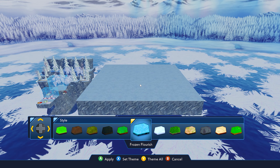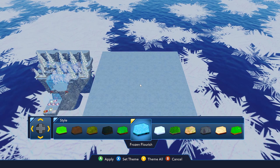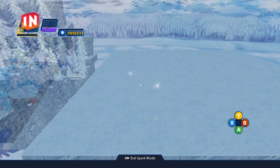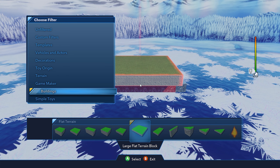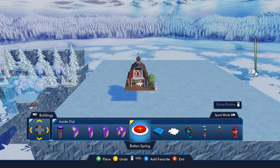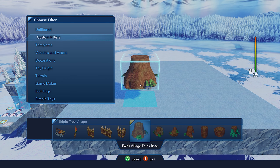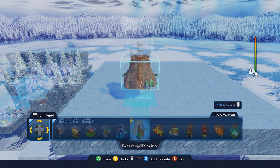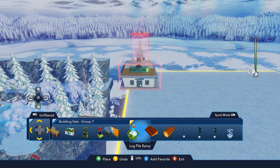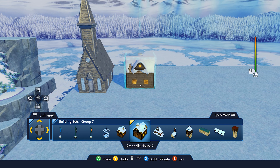Frozen Flourish is a power disc, or hex disc, however you want to say it. If you're playing on Gold, you have all the terrain discs available. What I want to do is show you what you can do with some of these buildings that I've personally never really had a use for. They're under Unfiltered, under Building Set Seven. I've had a use for them before but I don't use them a lot because they're small.